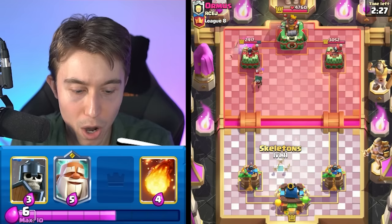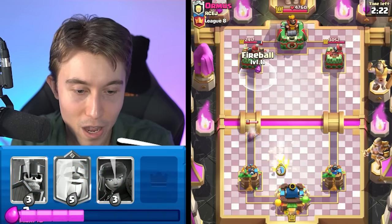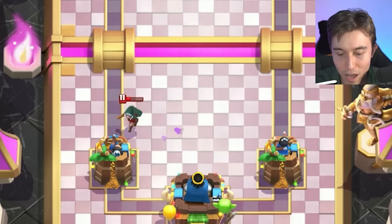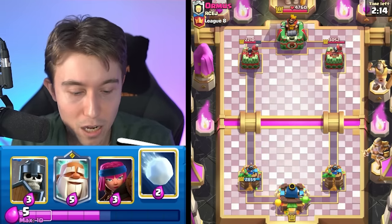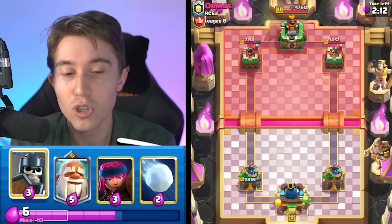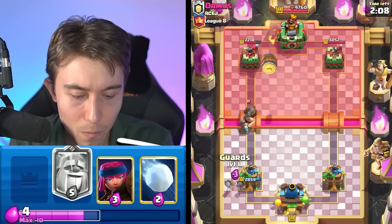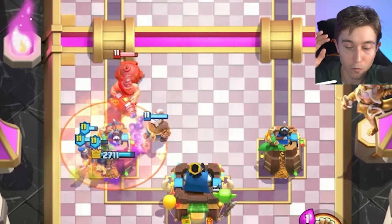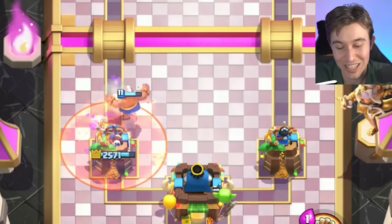His Barbarian Barrel doesn't extend far enough, so I think we can just go in for Skeletons here and be very content. Then Fireball on the Princess. The Bandit did get a touch — I should have dropped it a little bit lower, but usually the Bandit doesn't get a single hit on my tower there. He's going to go for Mighty Miner. The good thing about Mighty Miner and Monk is that Monk shoots back the Mighty Miner with his fist — the Mighty Miner ramps up all this damage and just doesn't get it. He's just dead again.